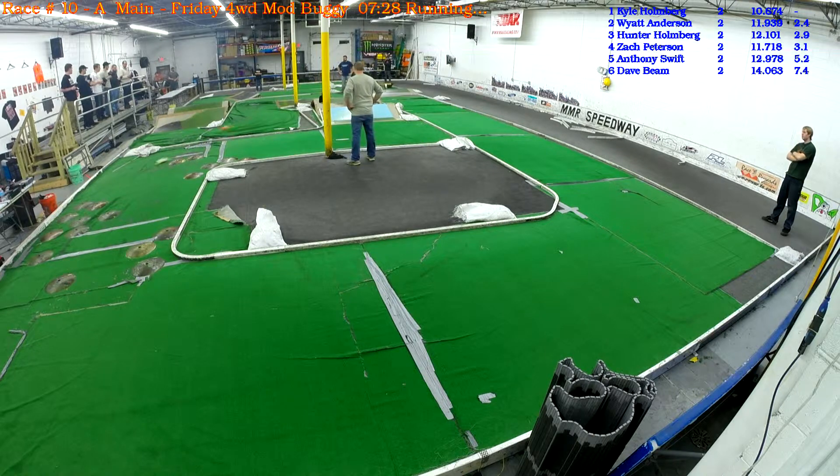Hunter points back. Zach gets middle jungle. Hunter goes to the back door and runs to the two spot. They're both coming down the back straight. Wyatt has to be a full Hunter. Hunter goes to the back — he says no. Wyatt won't go. Hunter gets around on the outside. Zach gets around on the outside. That's two spots to Wyatt. Kyle off the front.